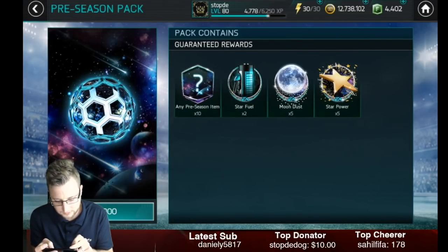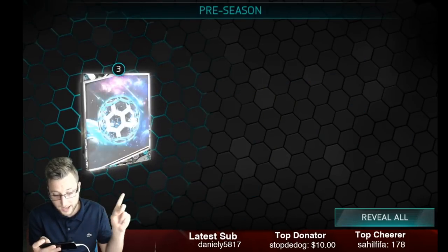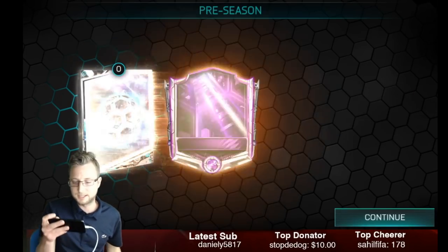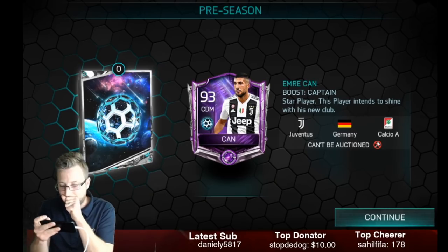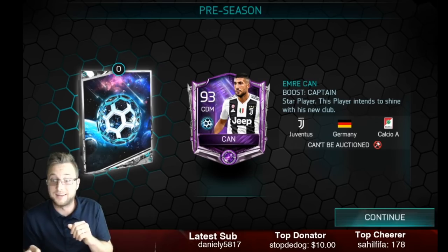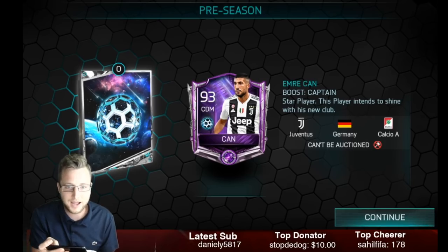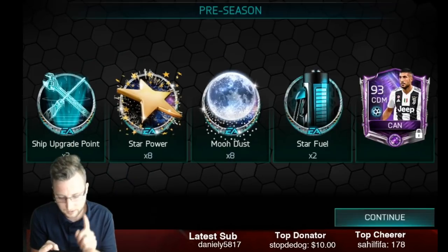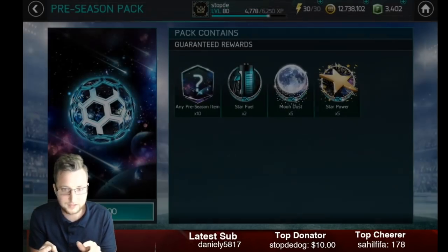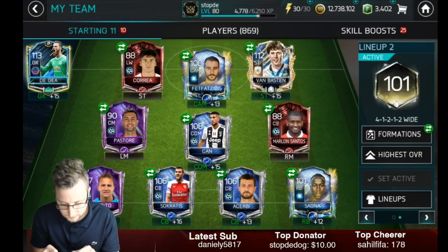Let's do one more of these and see if we can get good luck. I want a master. We're getting something here — it's got to be good. Oh, master! Emery Khan there — not bad at all! I thought it was going to be good luck to open that pack, and it was. We get ourselves a big master player out of that pull. I will definitely take that. Look at the stats on them too — the stats are ridiculous. We got a couple of masters now. Two master cards, and the masters look very nice.